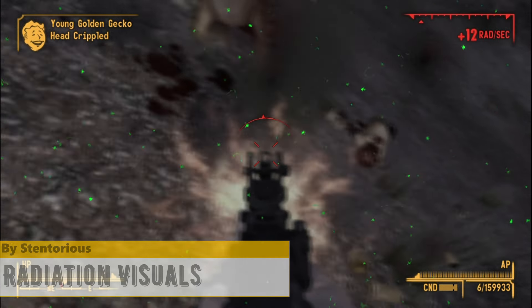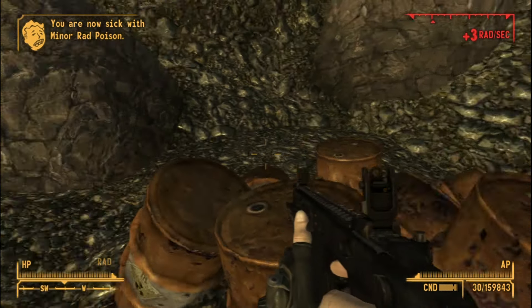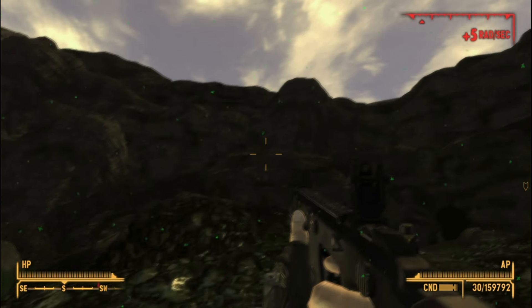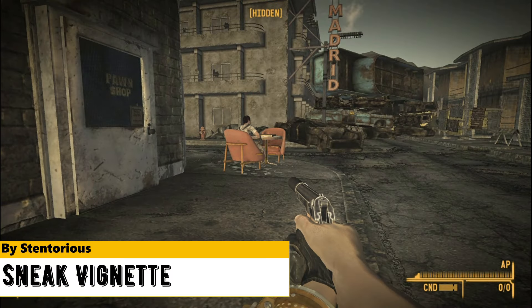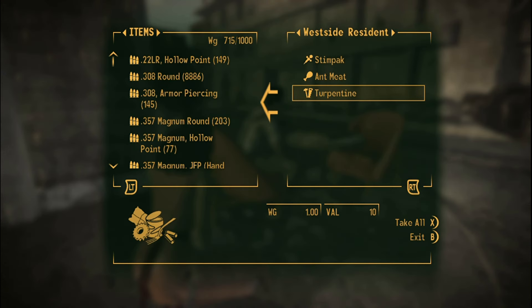Next is Radiation Visuals by Stentorius, which adds a few effects when you are exposed to radiation, like blurry vision or green artifacts on the screen. The intensity of these effects depends upon the amount of radiation. His other mod, Sneak Vignette, adds a vignette effect while in sneak mode. I really like this effect — it makes me feel like a thief for some reason.